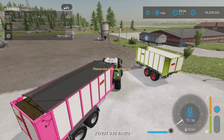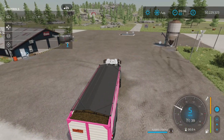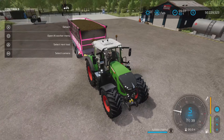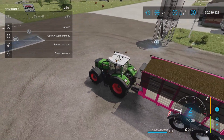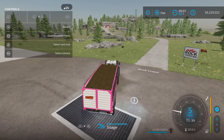So we have one here filled with silage. L1 and left opens that cover, like so. At the front of the trailer, L1 and right stick up and down moves that front up and down for access if you're using it for a forage harvester, for example. It's really just a cosmetic, visual thing mostly.